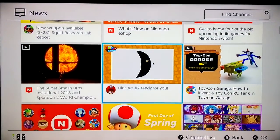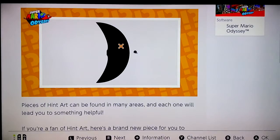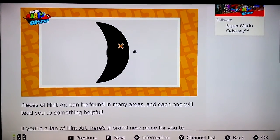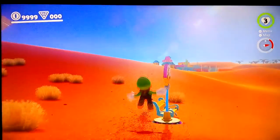If we check the news, here's going to be hint art number two, which is in the Cap Kingdom. Let's see if we can find it.